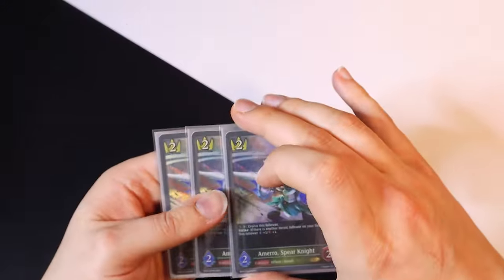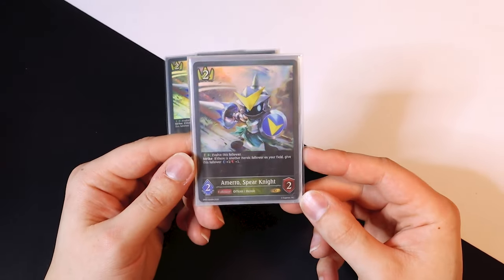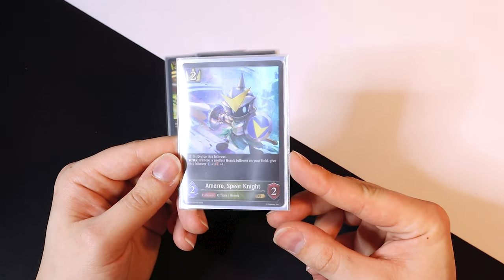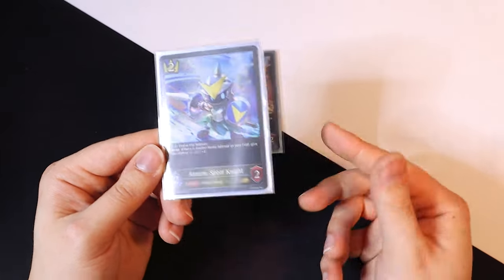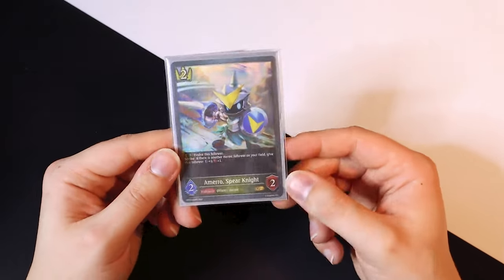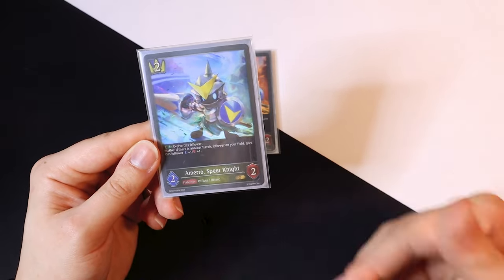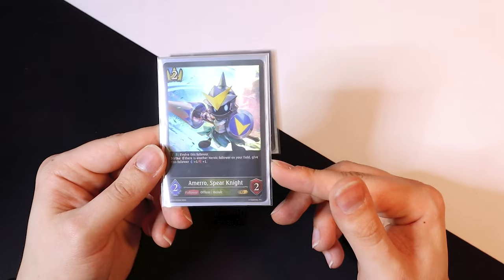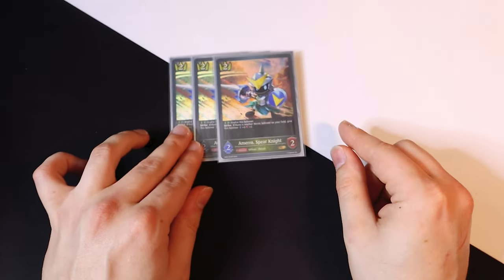The only two-drop we run is Amaro Spear Knight, which is a heroic. You can evolve it for three, and it also has Strike — if there is another heroic follower on your field, you can give this one-one, and over time this will stack. Amaro is in the deck because he's a heroic and his evolved form is crazy good. The whole deck revolves around heroics, and Amaro is just one really good key staple card.